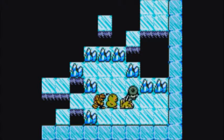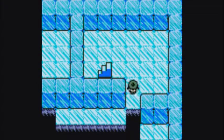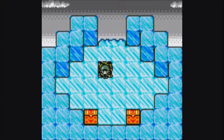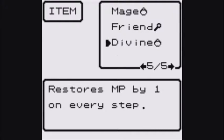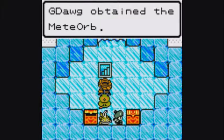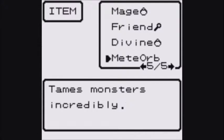Now we can do this — I'm getting to this platform in order to get up there, I do remember that. We made it to the top. Divine Ring — restores MP. Ooh! Oh, that's fantastic. Oh, Meat Orb! The Meat Orb is the best meat in the whole game.